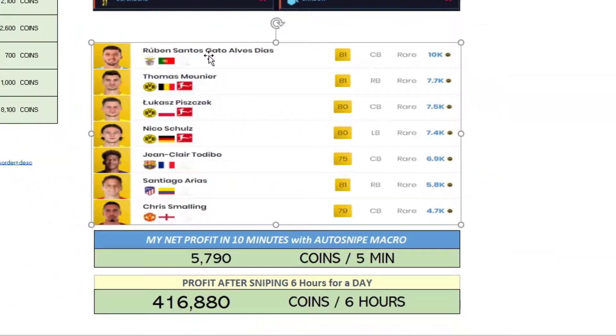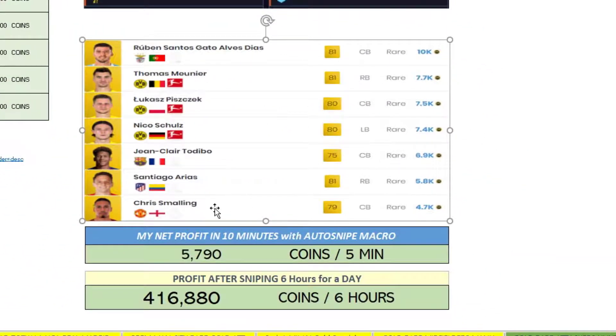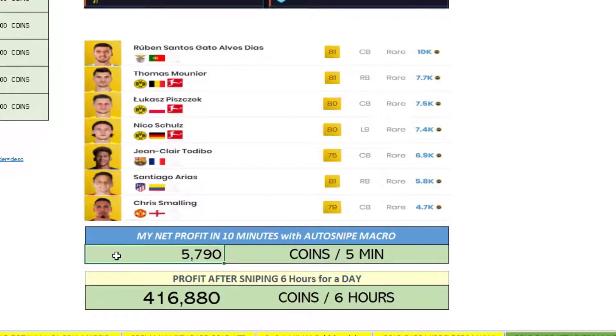These are some of the players you can get for a very cheap price. If you do this for five minutes, you will get 5.7k easily. If you do it for six hours, you can get 416k coins. How amazing is that — a very good filter.